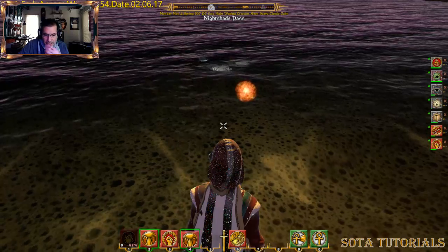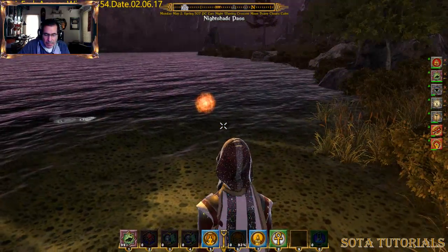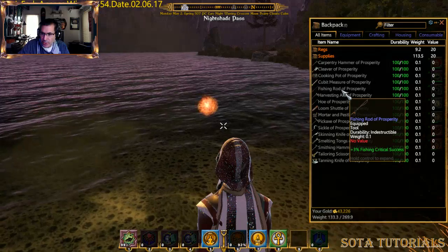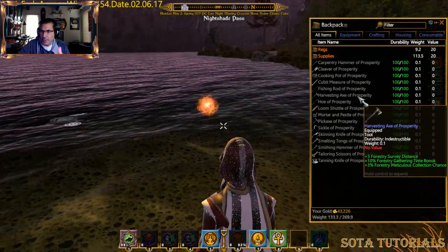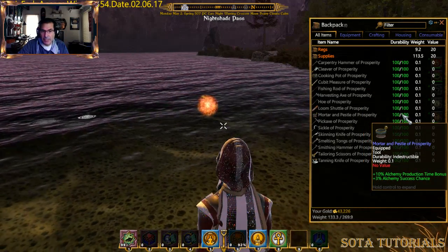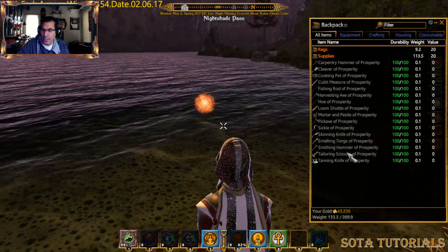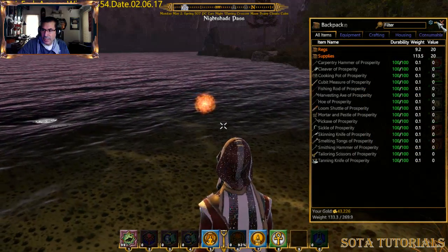Fishing is a non-combat skill, so you've got to be out of combat mode to do this. You need a fishing pole. I actually have a fishing rod of prosperity — plus three on critical success. The big thing about the prosperity is that they don't wear out, so they're all 100. I bought them really early in the game before they went crazy, since they're not available for add-on store purchase anymore. These things never run out — I just never wanted to deal with that.